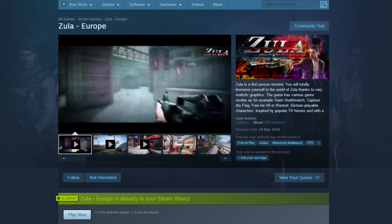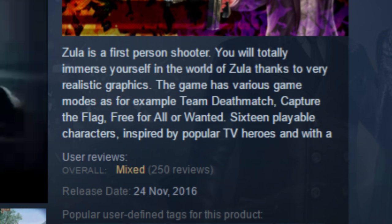Before I get to this one, I'd like to read the Steam description word for word. Zula is a first-person shooter. You will totally immerse yourself in the world of Zula thanks to very realistic graphics. The game has various game modes such as Team Deathmatch, Capture the Flag, Free For All, and Wanted! 16 playable characters inspired by popular TV heroes and Wither!